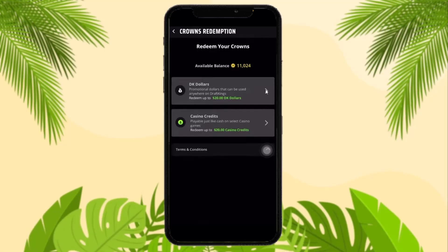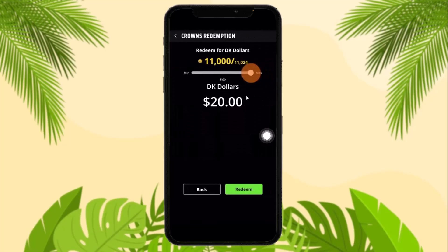You can select whichever option you want to redeem your crowns for. Let's say you select DK Dollars — simply tap on it. Once you tap on DK Dollars, all you gotta do is select the amount of crowns that you want to redeem.